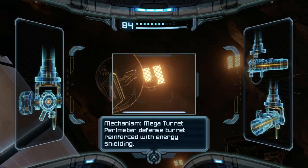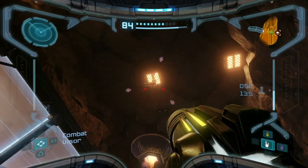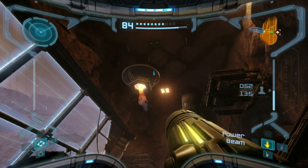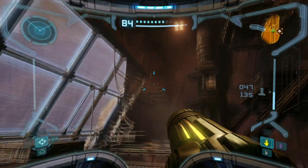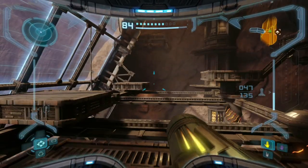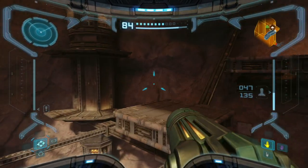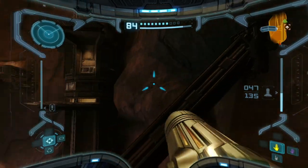That's a mega turret and that's just a moving platform. Wrong beam - there we go, that thing's dead. Let's continue platforming around here. Maybe this gives me some sort of protection against radiation and then I can go into the metroid containment.